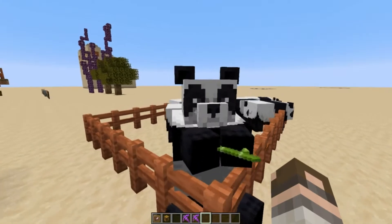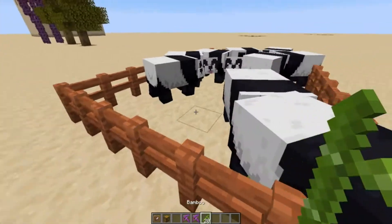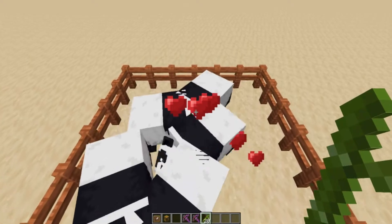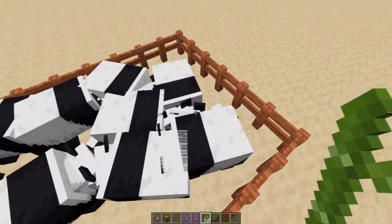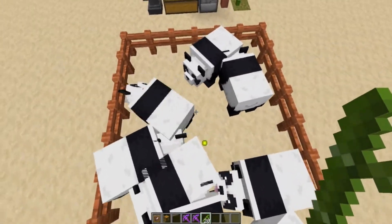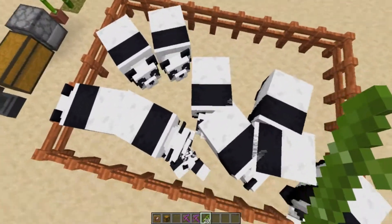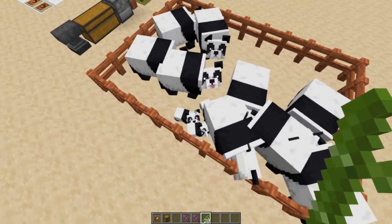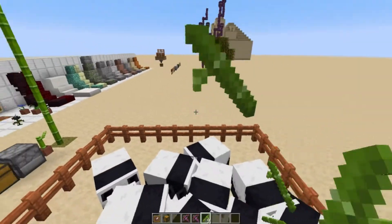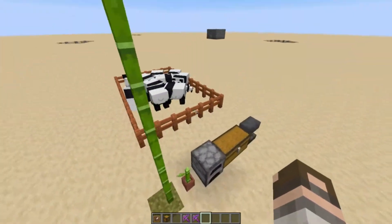I'll make a couple of babies because they're so cute — look at the angry baby! Parents can pass their traits down to the babies. There's supposed to be a brown one as well — like a brown polar bear — but I have yet to see it. I didn't spend a whole lot of time on those.